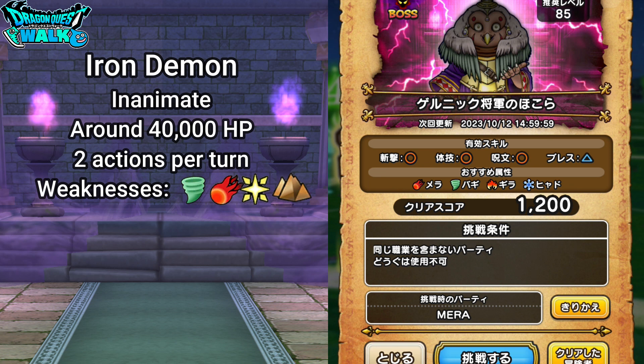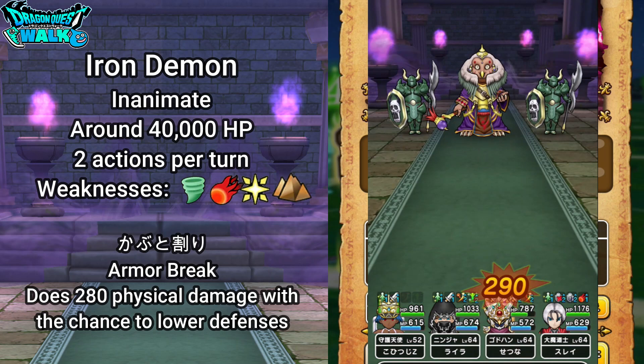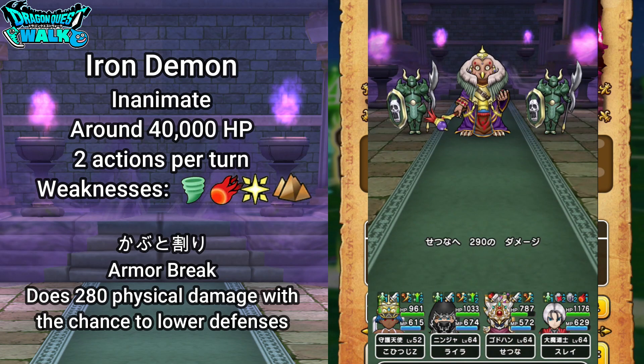The Iron Demons' attacks are going to be Samidare Giri, which is Tetris Slash — that's going to do around 200 physical damage to random enemies four times, so that could actually be quite devastating, especially if it's not random and hits just one character. They're also going to have Kabuto Wari, which is an armor break that does around 280 damage to one character.